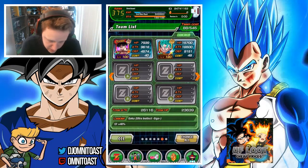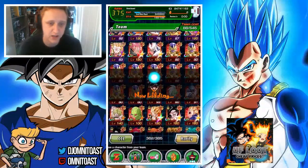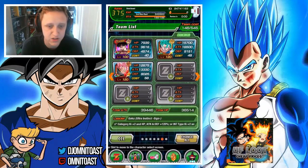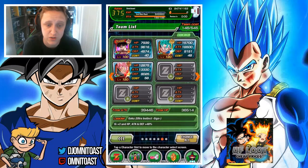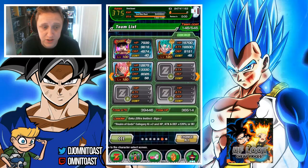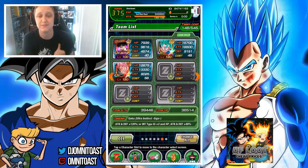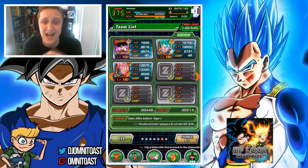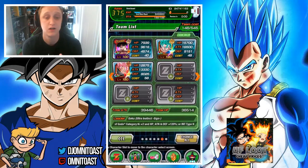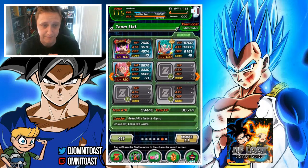Next on the list is the brand new Rose Tyrant himself — STR Super Saiyan Rosé Goku Black. He is an incredible addition to Realm of Gods. His super raises all Extreme type allies' attack by 30% for one turn, his passive gives him +120% attack and +50% defense, plus Ki +3 for Extreme type allies, and lowers Super type enemies' attack and defense by 20%. With a powerful 160% Ki multiplier he's gonna hit really hard.